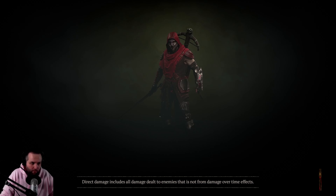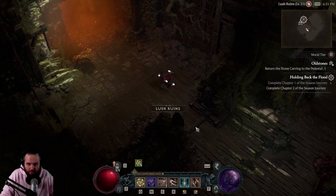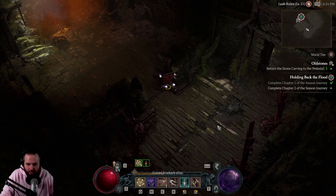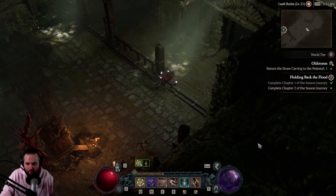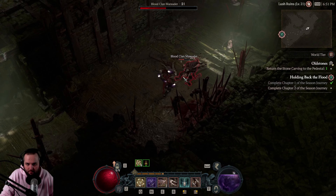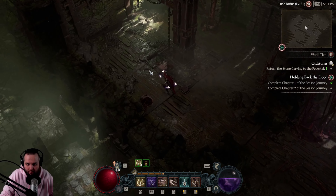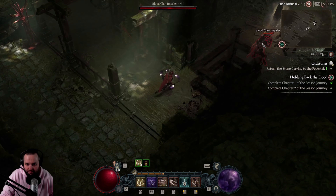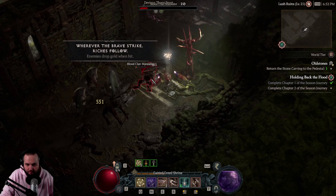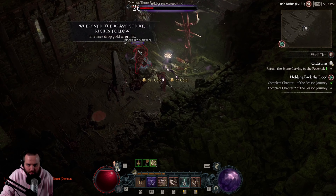I think we put this on one of our weapons. Alright, let's get a consumable going - Weak Iron Barb Elixir. We have to return the stone carving to the pedestal. We got some goat men in here. We weren't able to save her life, we were a little too late. I wonder if you can be fast enough to save her life in this dungeon. Enemies are going to drop more gold.